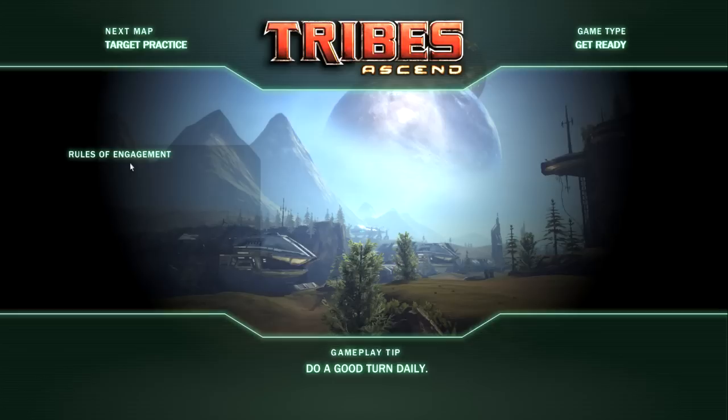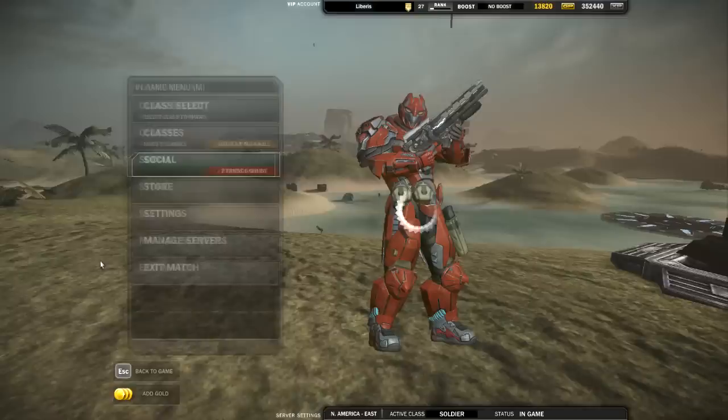All you have to do is go to Target Practice or Roam Map. I'll just go to Target Practice for now. When you're there, you can choose any weapon, even if it's locked — you can select it and play with it. That way you can try it out before buying it.